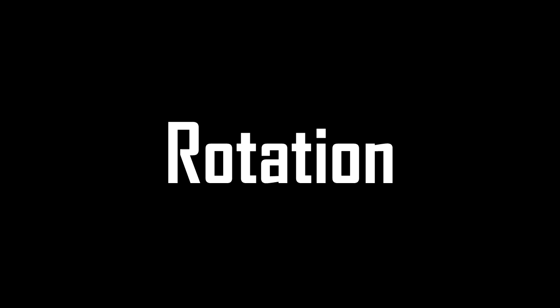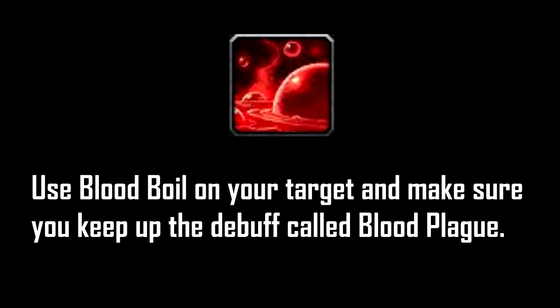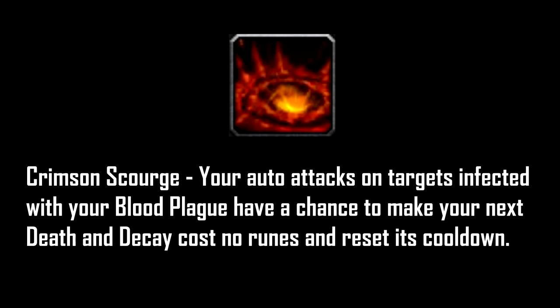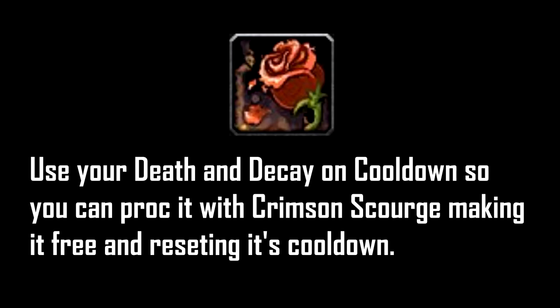Moving on to Rotation. For the single target rotation priority, use your Blood Boil on your target and make sure you keep up the debuff called Blood Plague. Blood Plague slowly drains HP from your enemies, healing you over time. Another great reason to always keep up Blood Plague is so you can proc Crimson Scorch. Crimson Scorch makes your Death and Decay free and resets its cooldown. So use Death and Decay on cooldown and make sure you stand in it so you get that runic regeneration and the damage going.